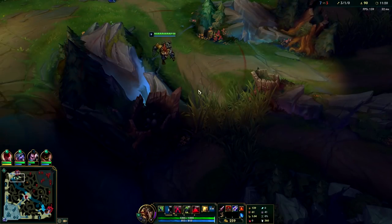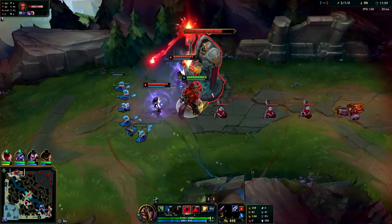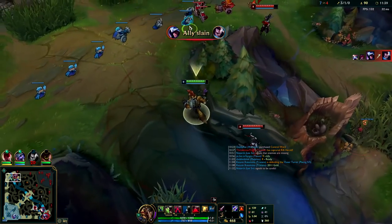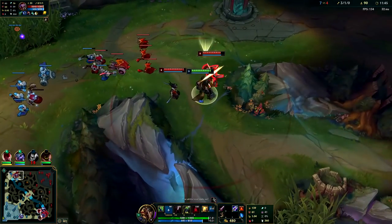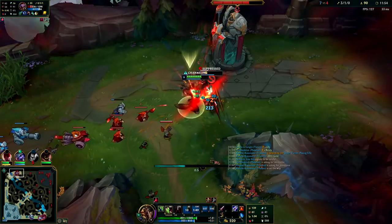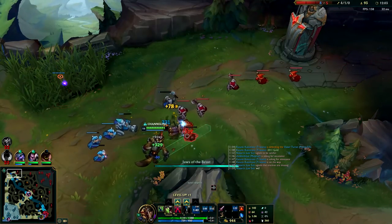I'm going to put down a pink ward to make sure I don't get wrecked. Auto attack Q auto attack. His clone is so annoying - at least I got his ult. Got the BOTRK speed up - auto attack Q. If you're going up against any kind of squishy top, as long as it's not Teemo, your Q bite will just be chunking them big time and I'm back to full HP.